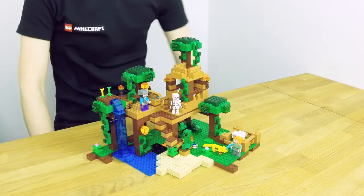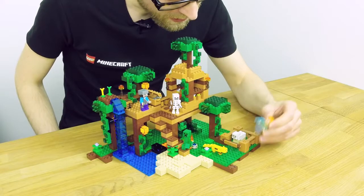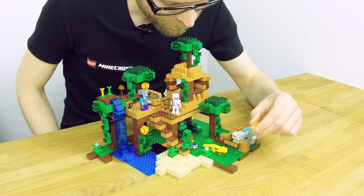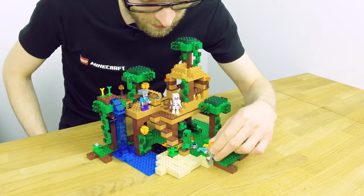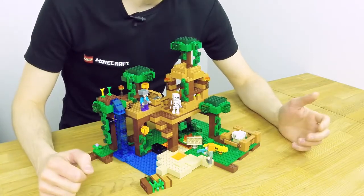Now let's look at the model. Let's follow Alex through the model — as you can see here on this corner we have a sheep pen, and if you go to the middle of the model there's a nice staircase to go up to the tree house. But don't get too close to the creeper — he will just destroy your staircase.